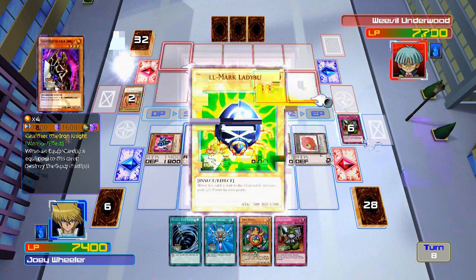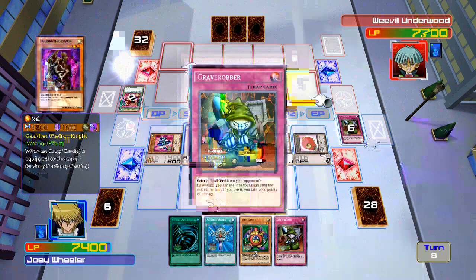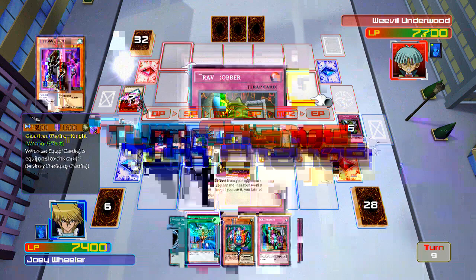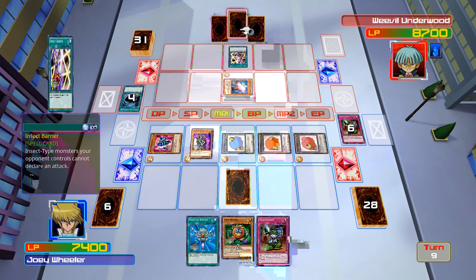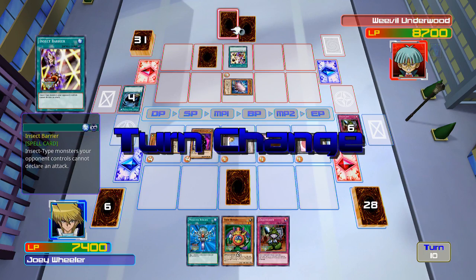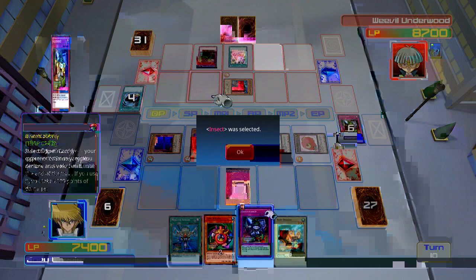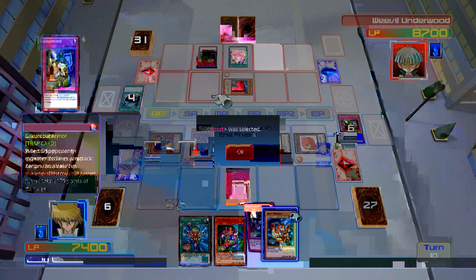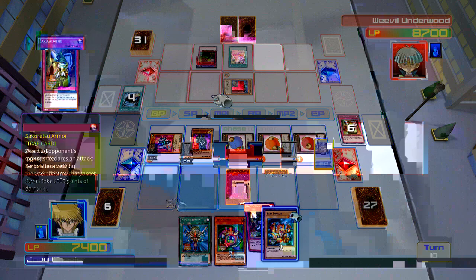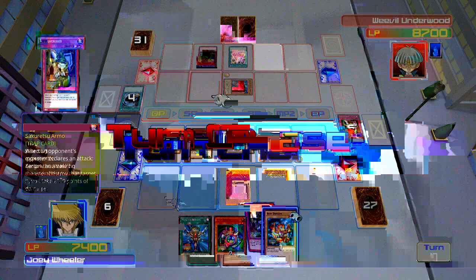I don't get why the game thinks I'd want to use Mystical Space Typhoon when I only get it for one turn. Maybe I should pay more attention. Insect Barrier — okay, I really don't need to destroy that yet. Let me set Grave Robber, I'll need it here soon. Activate Little Wingard's effect. What is Weevil doing? This is so stupid.